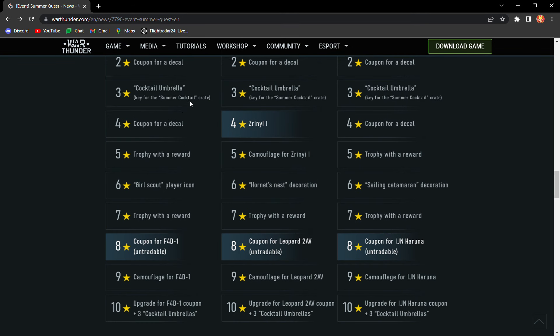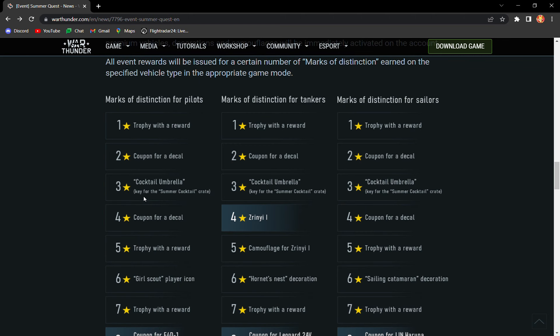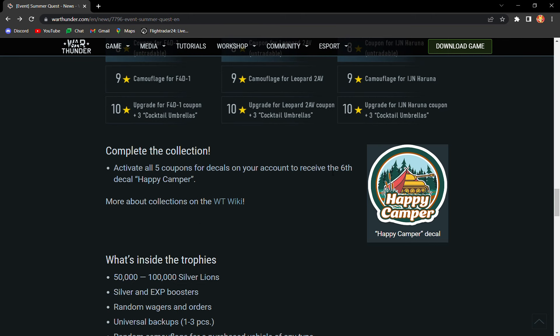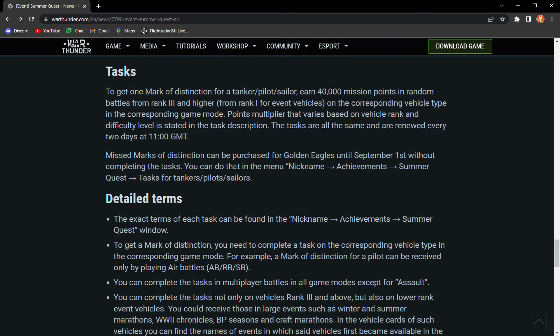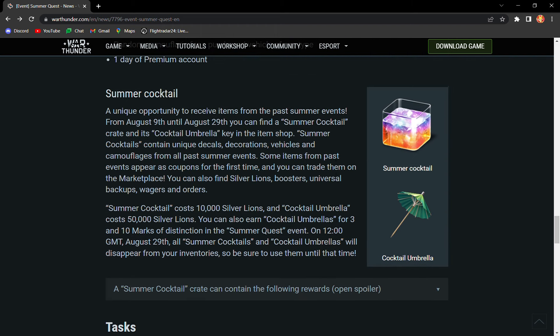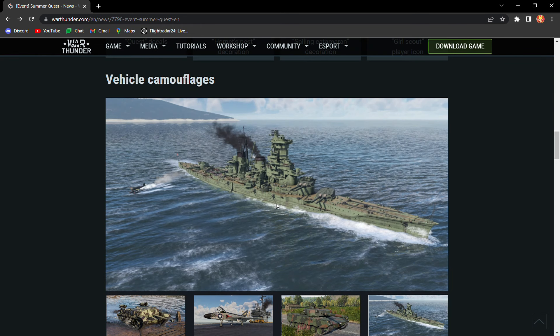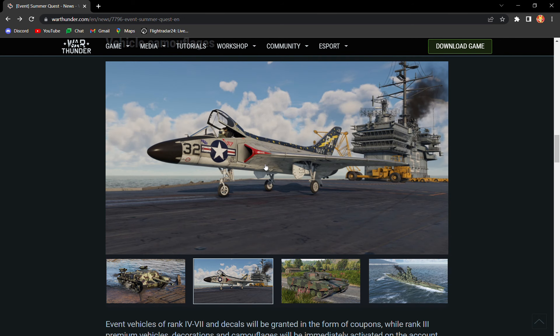You have to complete eight stages. Every two days, if you can complete 40,000 mission points, you will get one star. You can do it in mixed battles, which is generally going to be your most effective way to get the ground vehicles and the aircraft.